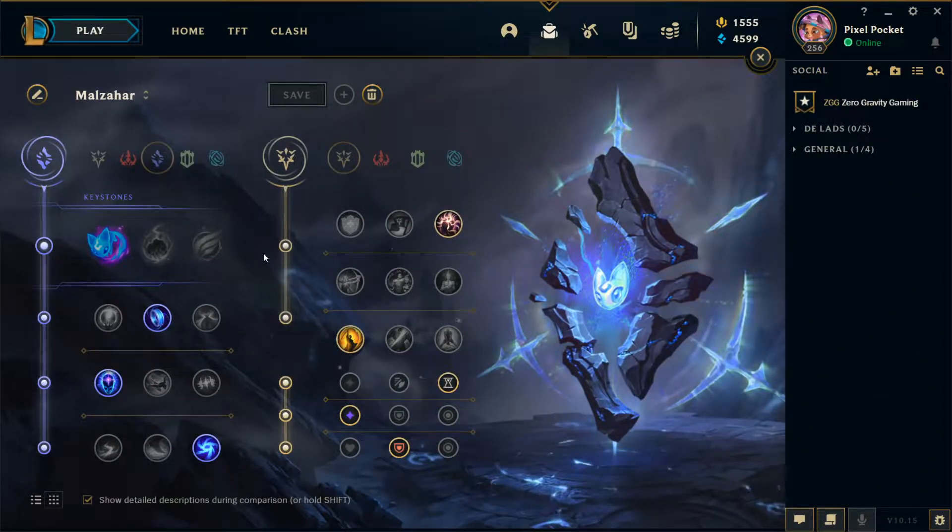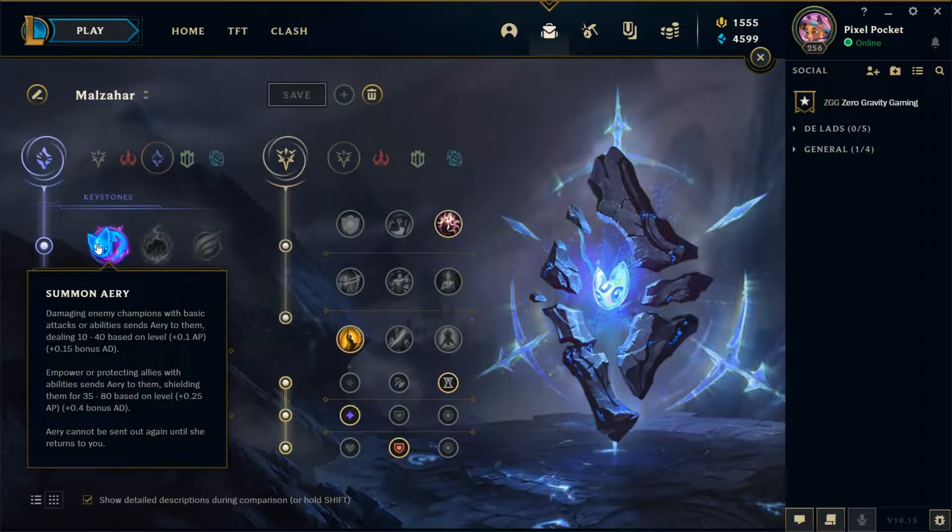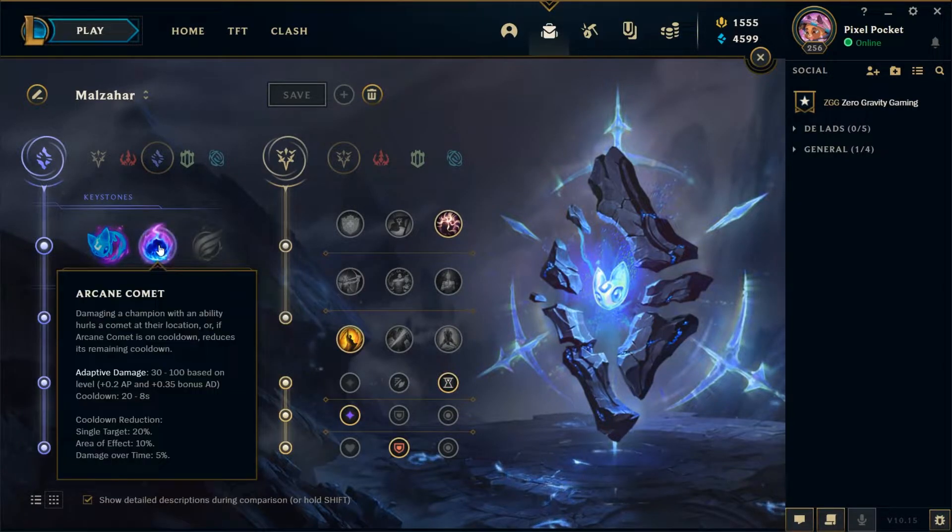My typical rune page for Malzahar starts in Sorcery, taking the keystone Summon Aery. Aery is great because Malzahar does a lot of damage-over-time ability effects, so you can re-proc Aery even in relatively short trades for maximum damage. Malzahar's only way to immobilize an enemy is with his ult, which means mobile enemies or those who've bought boots can often dodge Arcane Comet. Aery is definite damage you'll proc 100% of the time you attack, and it procs off basic attacks too, making it even better for poking in melee matchups.